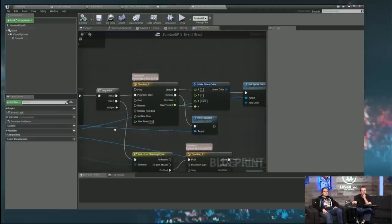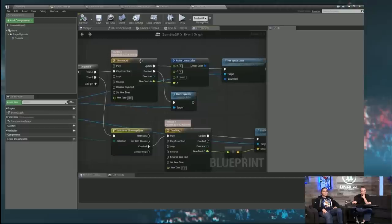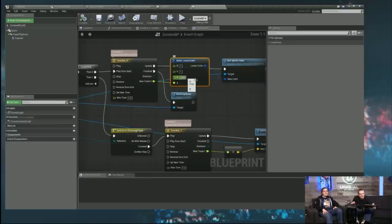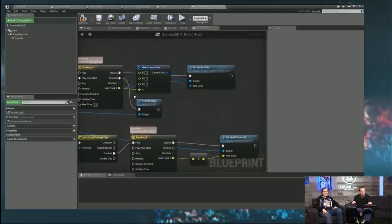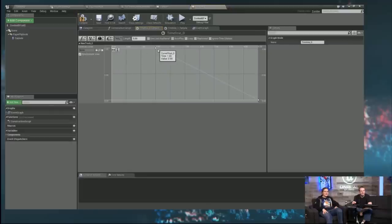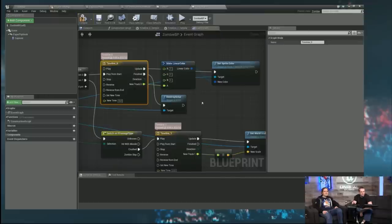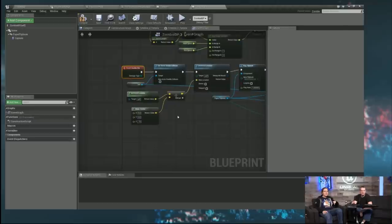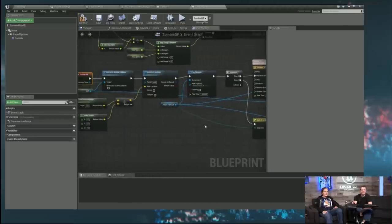We play his death animation — just the one frame. Then two timelines start simultaneously. One timeline alphas him out: from 1.5 seconds to 5 seconds he just fades out. The other one — if he was specifically crushed — scales him up. Timelines don't block the Blueprint from continuing, so both run at the same time.